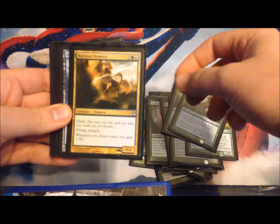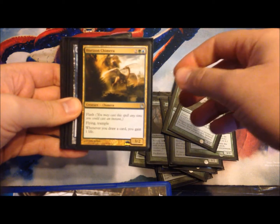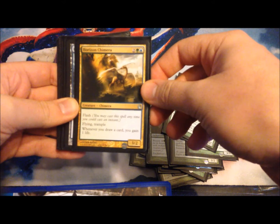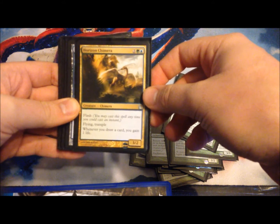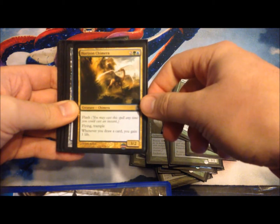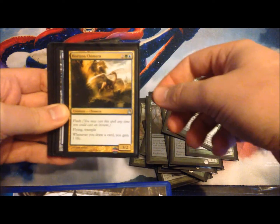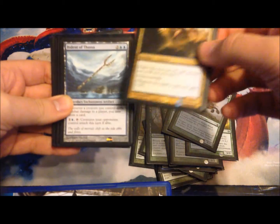Horizon Chimera actually saved me a game at the end. I had a situation where my opponent had lethal on board — he had 2 flyers, I was on 4 life — and like if he swung in I knew I could flash this in, block one and only take 3 damage to go down to 1, then I could kill him on the backswing.